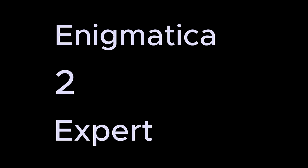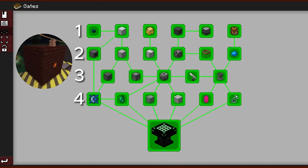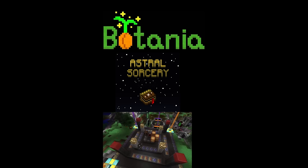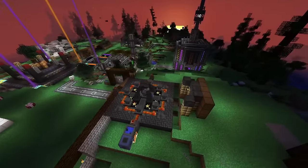In case you don't know what E2E is, it stands for Enigmatica 2 Expert, which is the expert version of Enigmatica 2. The pack is centered around the Gates questline, a comprehensive progression line with each vertical level being tiers, starting with Industrial Age mods in Tier 1, all the way to Blood Magic, Warp Drives, and God Equipment at Tier 4. It is mainly centered around tech mods with magic on the side, and the end goal is to make the four creative items to get the creative vending upgrade to duplicate any item, including itself, in a drawer. Once you make that, you are essentially in creative mode.